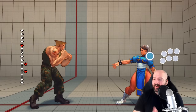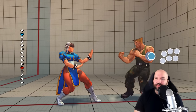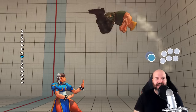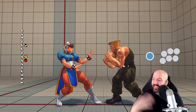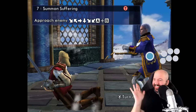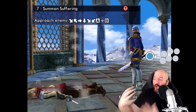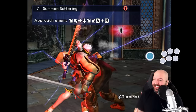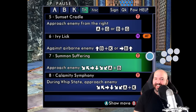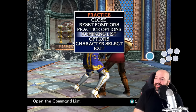Today I wanted to talk about something a little bit different — characters who have unique ways of doing their moves in fighting games, ways that make them different from the rest of the cast even in their own games. I'm not going to be including things like Ivy's Summon Suffering or Geese with the pretzel motion. The ultra-hard, complicated input motions probably deserve their own video, so let me know in the comments if you'd like to see that.